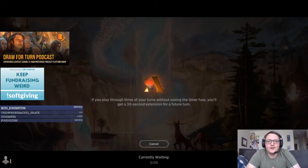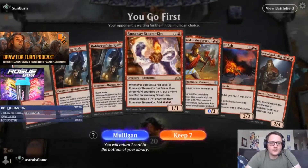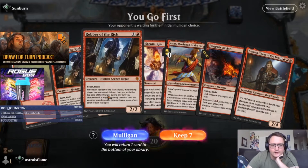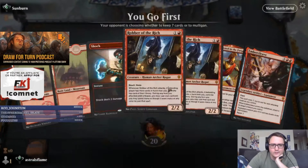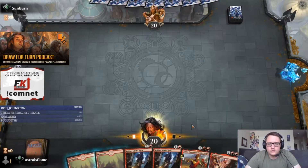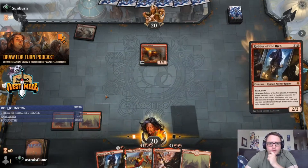Alright, let's try Red Deck Wins again. Got some fun stuff in the deck — I still want to get a fourth Robber of the Riches in it. Then I'd really feel like it's done, aside from Castle Embereth. Double Robber in the opener — I don't want to risk going without a second land. The hand has potential but no second land is concerning, so I can live with this hand after a mulligan. We'll go Robber into Robber. Red Deck Wins mirror — that's fine.